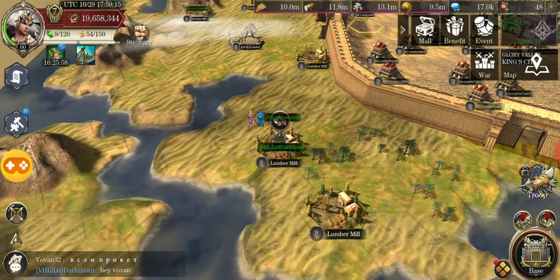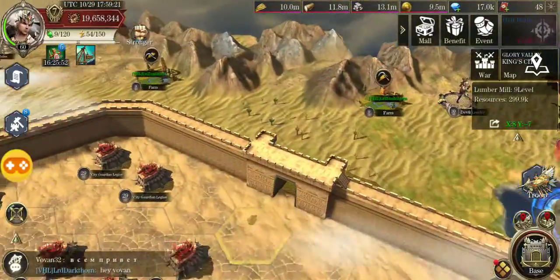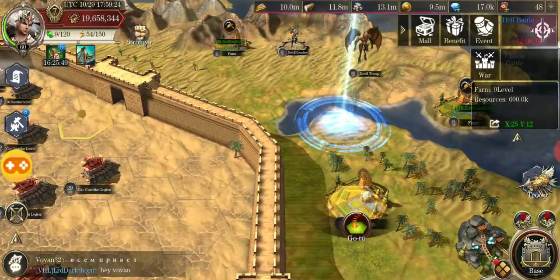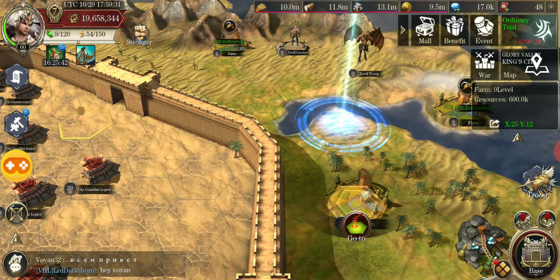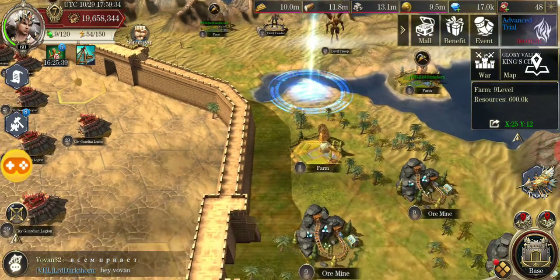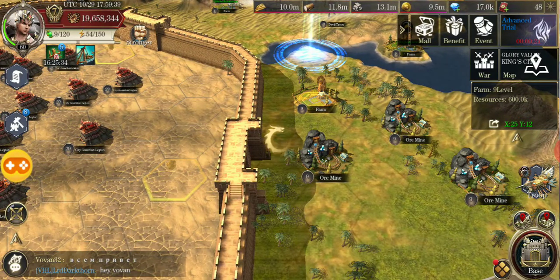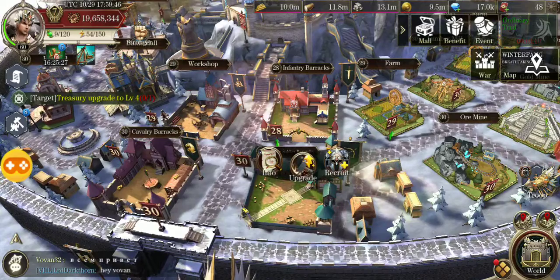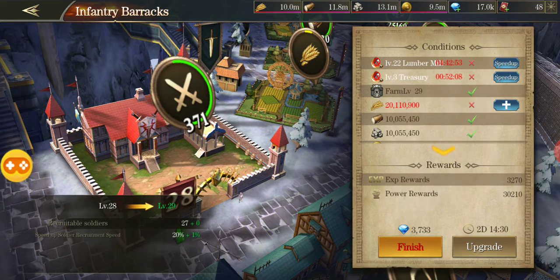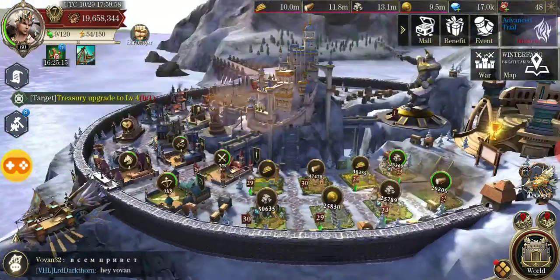Looking at a full resource plot, you can see on the right it says it holds 600,000 — it used to only hold about 400,000, so the resource plots got a little bigger, which was a good thing. They definitely also increased the cost to upgrade buildings. As you can see, upgrading this one costs 20 million food. They definitely made things more expensive so it takes longer to grow — trying to slow the game down.